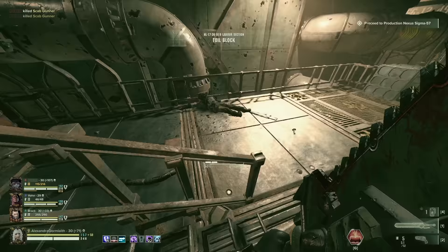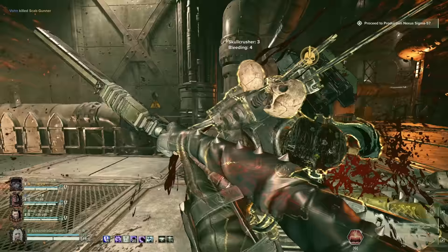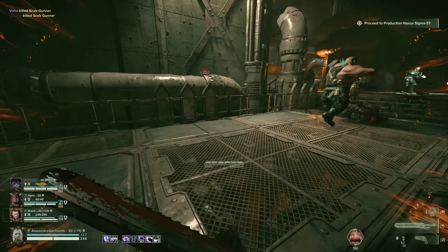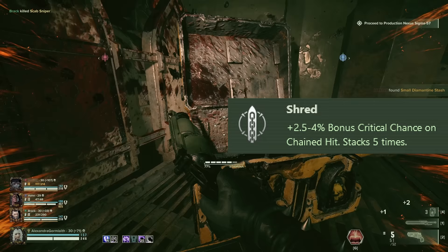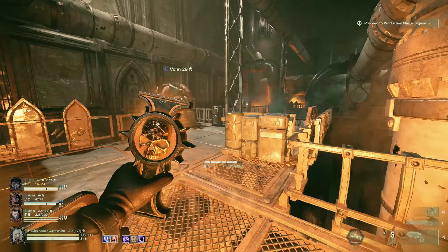Why the Eviscerator? Right now, the Eviscerator is one of the Zealot's most powerful and versatile weapons. Between having innately good horde clear with good cleave, and a decent single target damage option via the special attack, the Eviscerator also has the Shred blessing, allowing it to stack up crit chance with consecutive attacks. Most importantly, it looks really badass, and we all know that the cooler you look, the more damage you deal.